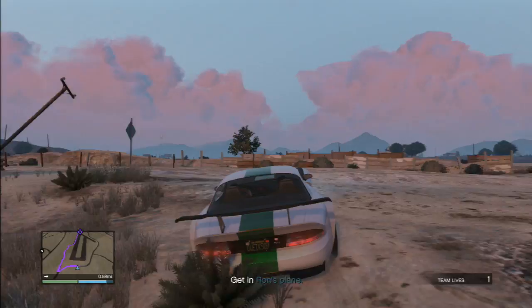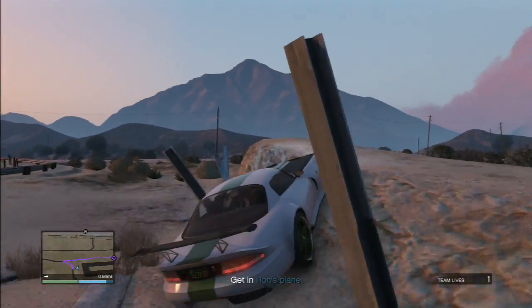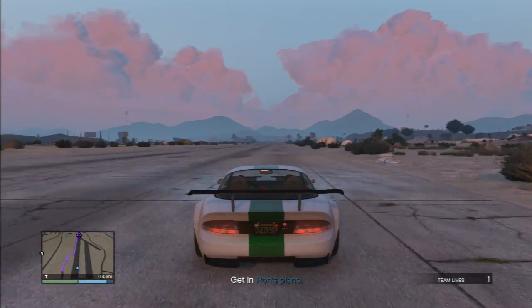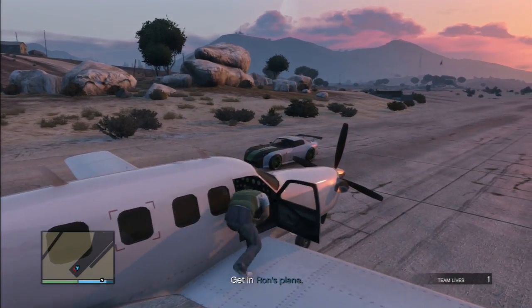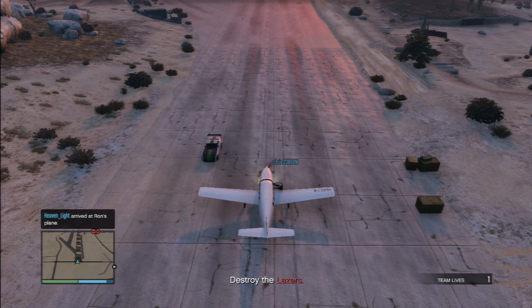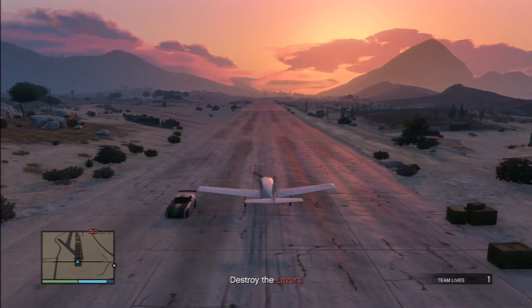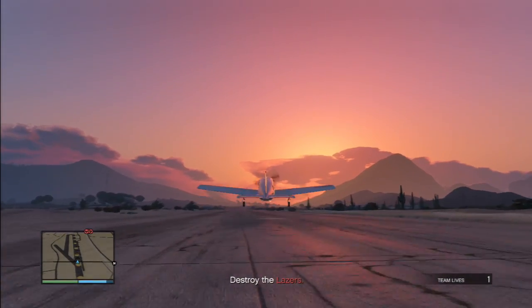I'm going to show you the fastest time for two people and how to do it for four people. Four people is much easier, but with two people it's still possible to do it really quick — it's just a little harder. First, get in the plane. You can decide whether someone wants to suicide, because if someone in the plane suicides they'll spawn all the way over at the base.